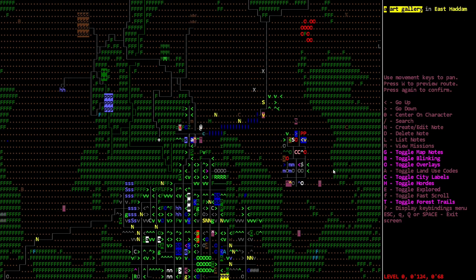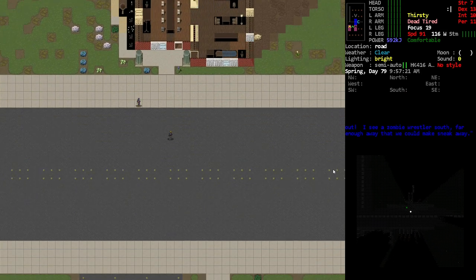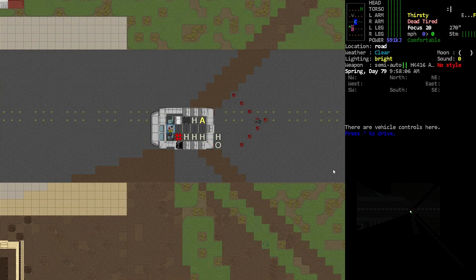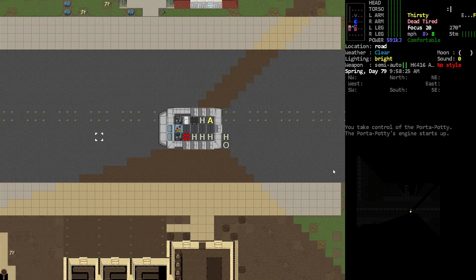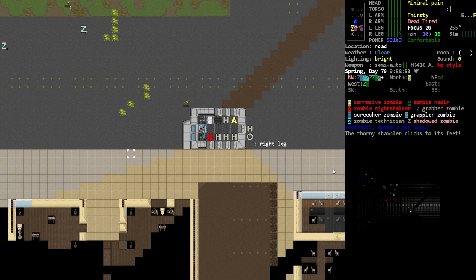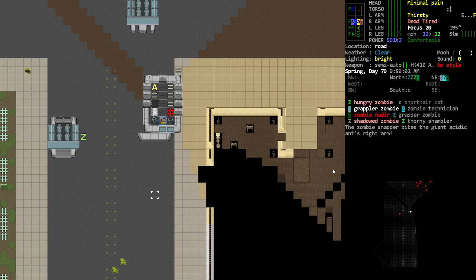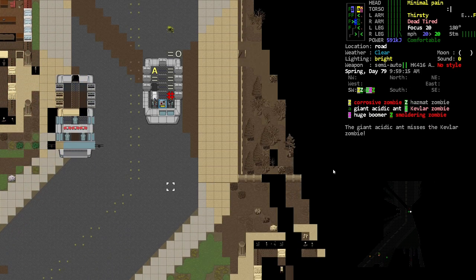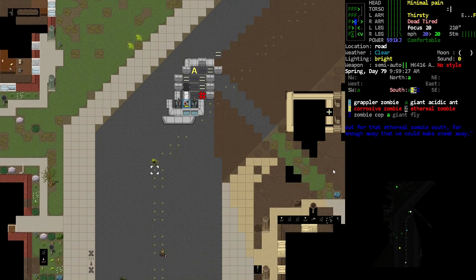This is what Cataclysm is all about — looting houses and trying to fight zombies. We are dead tired. I think I want to go through the city because I want to get to the place where we install CBMs a little bit. Okay, the path looks pretty clear this way. I feel like I've even driven through here before — did I do that in a previous episode? Yeah, we're gonna get hit by some zombies. Oh, we're fine — we're totally fine.